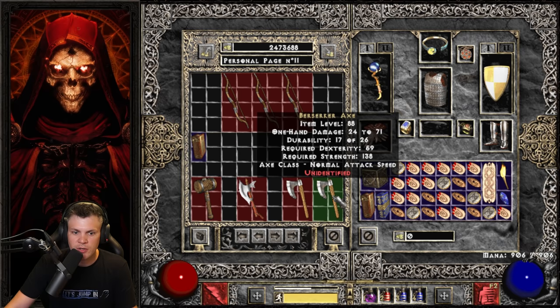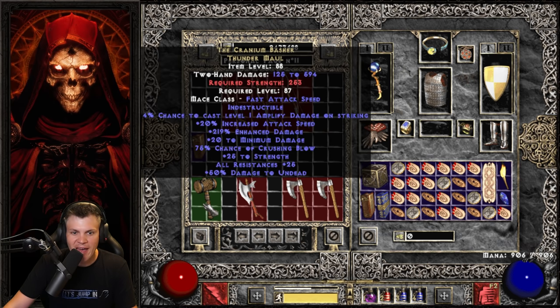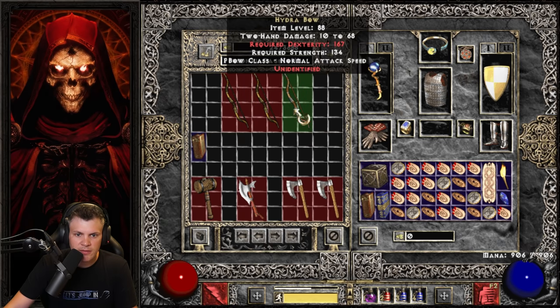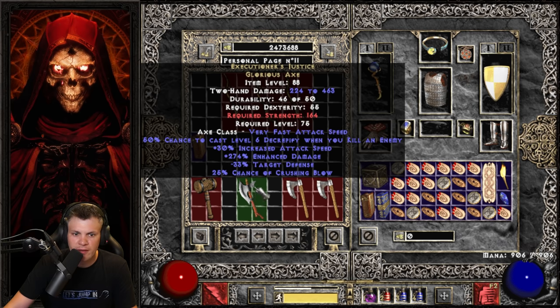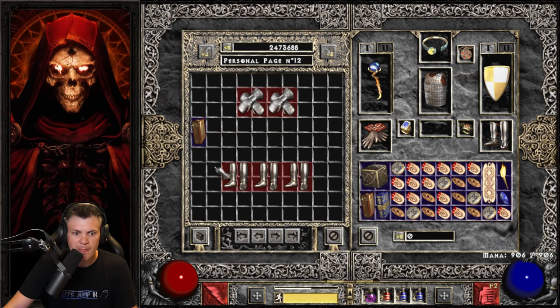We have 3 Windforces, 2 unique Berserker Axes, 1 Glorious Axe, and 1 unique Thunder Maul. Starting with the Thunder Maul — it's a Cranium Basher! That is a very difficult-to-find unique item. Not super useful in practice, but a cool find. The Windforce only varies in its Mana Leach roll of 6–8; results are two 7s and an 8. The Berserker Axes reveal Execution of Justice — interesting with its chance to cast Decrepify on kill. And then 2 Death Cleavers — a very desirable item if you can get it Ethereal and socket a Zod rune in it.